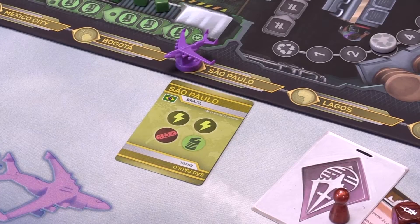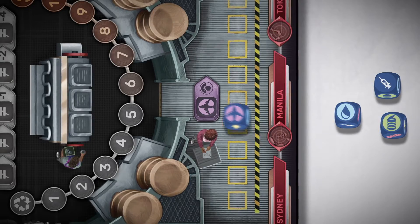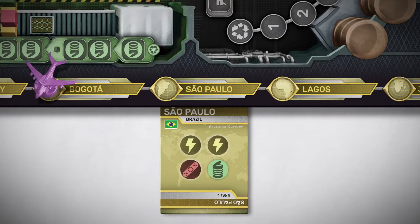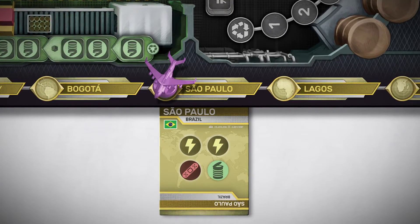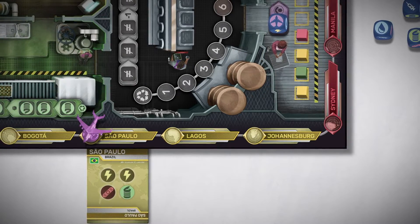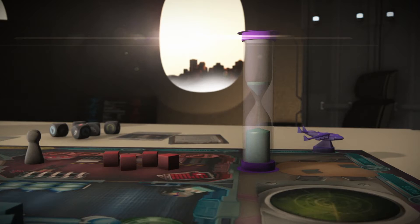In order to deliver supplies to the cities in need, you must activate the cargo bay. To activate the cargo bay, three conditions must be met. First, one plane die must be assigned to the space in the cargo bay. Second, the plane must be in a space that contains a city card. And third, you must have one supply crate for each icon on the city card. In Pandemic Rapid Response, you're racing against time.